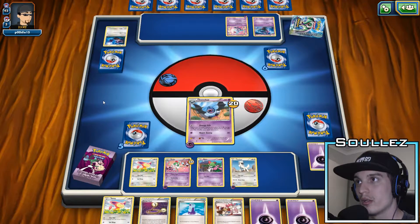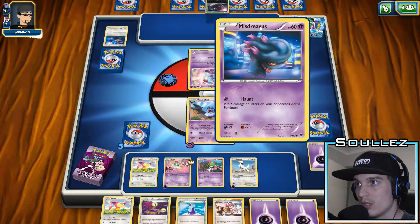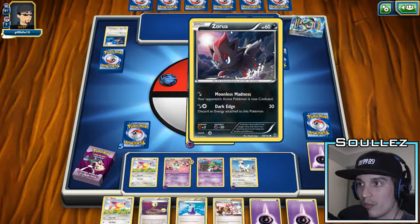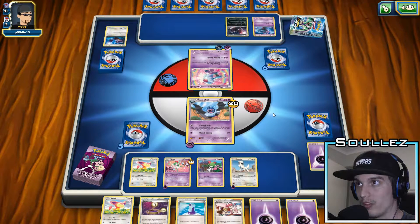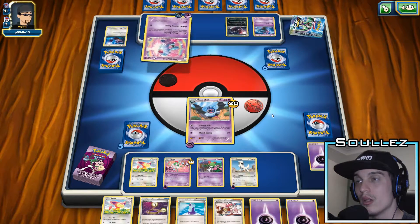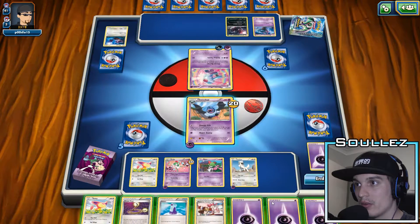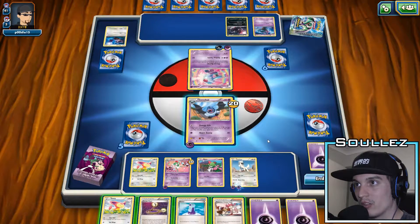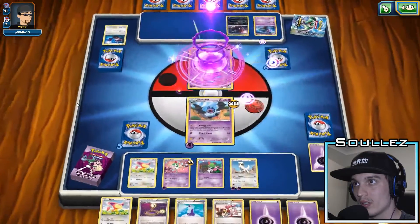Okay, that'll be handy. If he does no damage then I'll use the Escape Rope. His first attack is one energy and flip a coin — if heads, prevent all damage. Another energy. We've got a decent stack of energy at the moment. I'll do 60, get the weakness off. I'm happy with that.